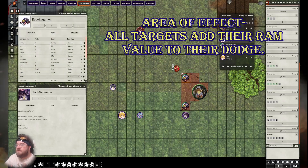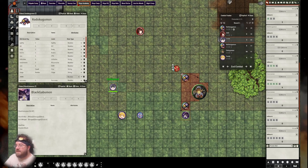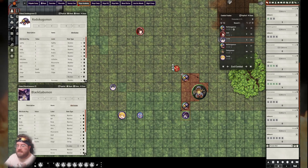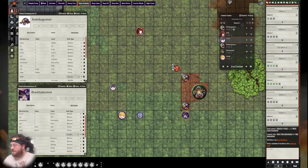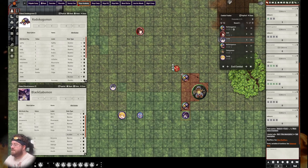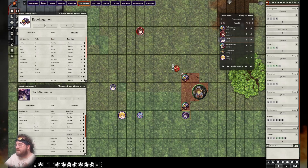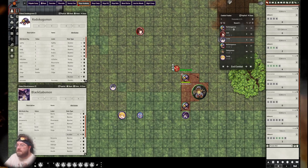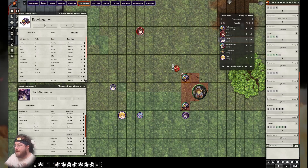The key thing to keep in mind with area of effect maneuvers: everything caught within it gets a bonus to their dodge equal to their RAM value — which is typically one for rookies and two for champions. Lucas has a charisma of three, so with his accuracy of four we will be rolling 7d6. That comes out to three successes on this attack. The first Kodokugamon will attempt to dodge — it has dodged once this round so it's at minus one, but it has a bonus equal to its RAM value, making it practically a regular dodge. It failed.